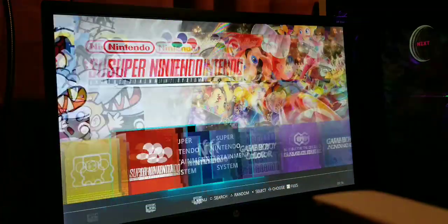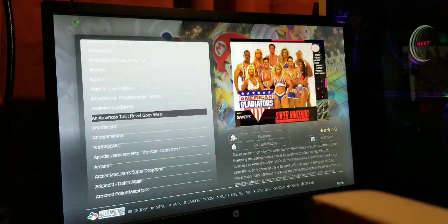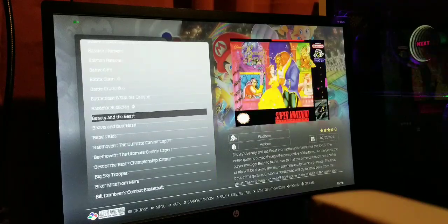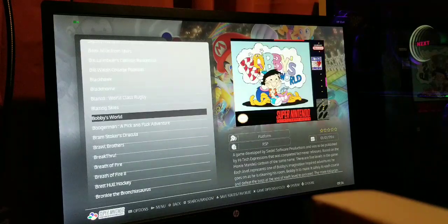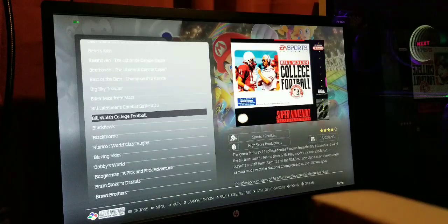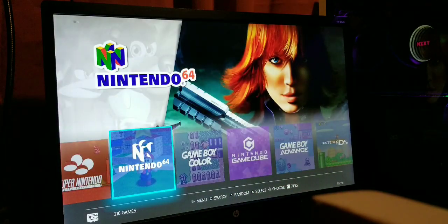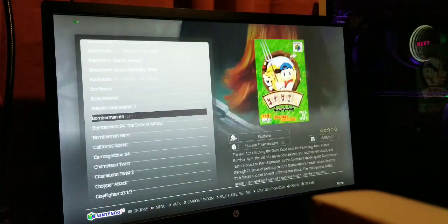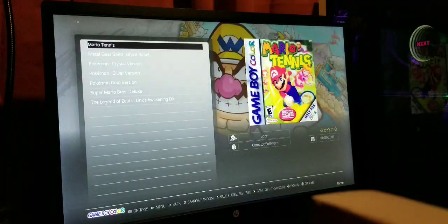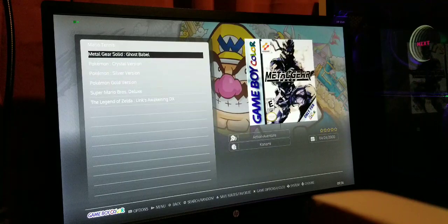Super Nintendo — I found a new method of scraping images for ROMs, so I was able to speed the process up and get pretty much all the pictures we needed. Nintendo 64 — pretty sure you've got 210 titles there, darn near the whole collection.